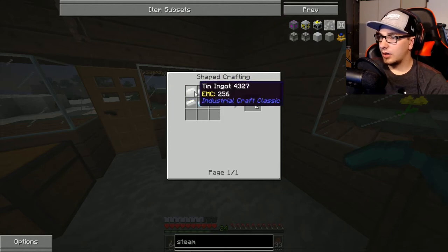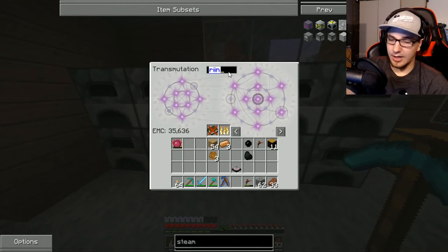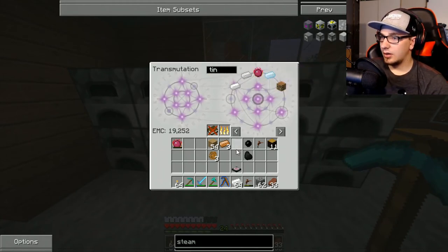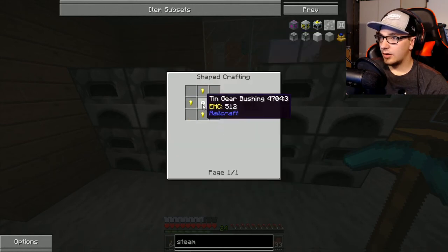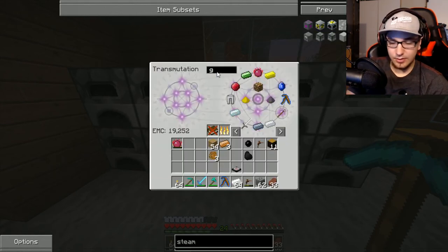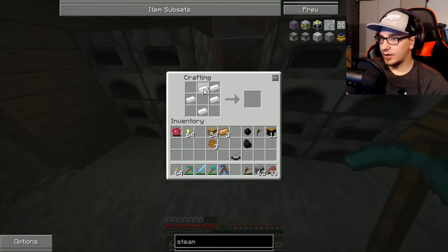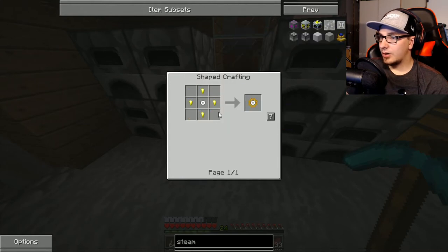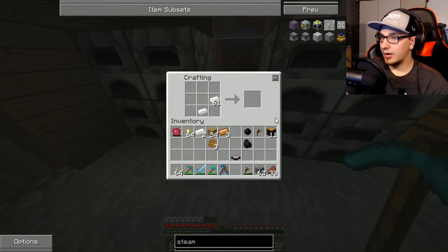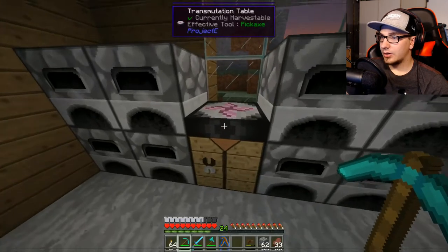So I need tin. Nice — tin. And I need gold ingots. Okay. I feel like that was a lot more than I need, but it's fine. Boop — there we go. Actually I think I just need two. And that has a value so I don't have to make it again.